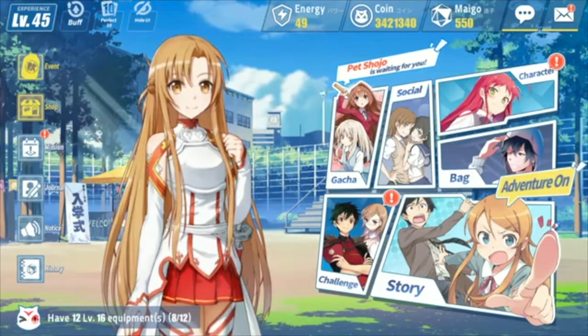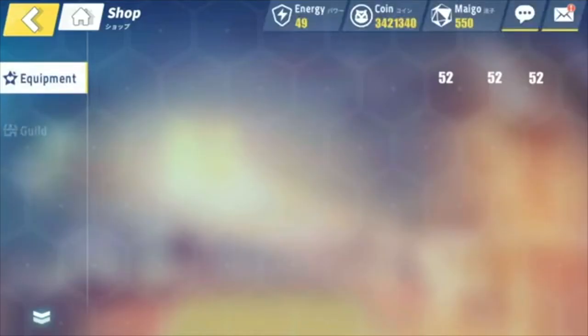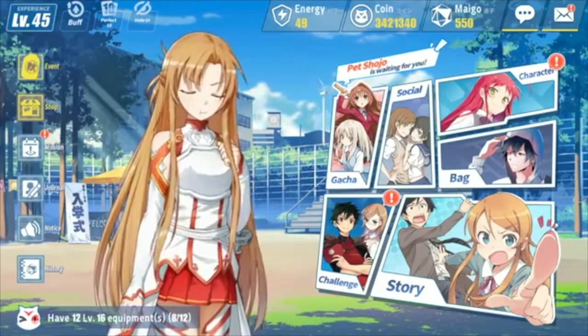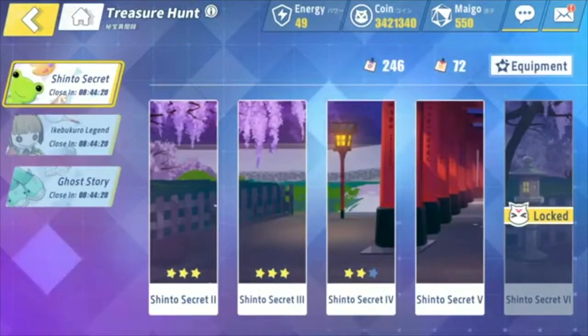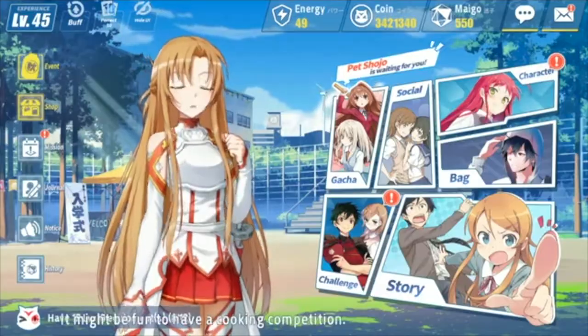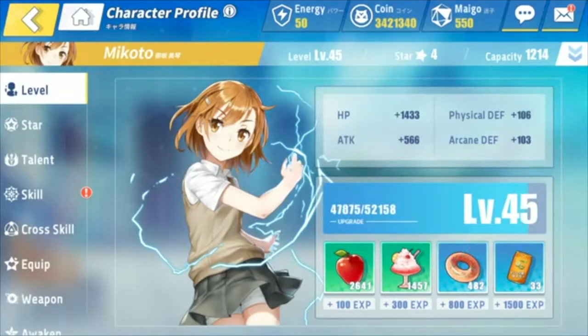Prioritize clearing the story until you reach account level 25. At account level 25 you unlock the equipment shop and the ability to use A grade gear. Farming the equipment dungeon will also greatly help you increase the level cap of your account while helping you get stronger from the equipment and additional reward drops. Since the level cap of your characters is based off your player account, the faster you level up the faster your characters can do the same.